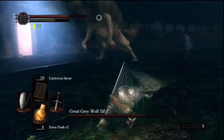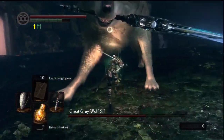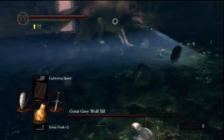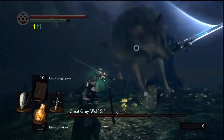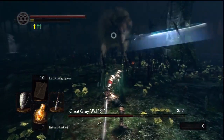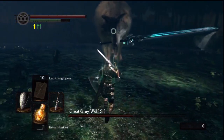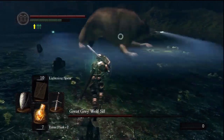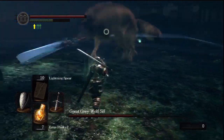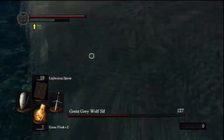He caught me with that one pretty good. You're probably wondering why I'm going ahead and drinking before my health gets down real low — that's because he does have a few attacks that if you get caught off guard will nearly one-shot you, or at least near the level I'm at. I think I've fought him around 33, 34. And when opportunity presents itself, get under him and go to town.